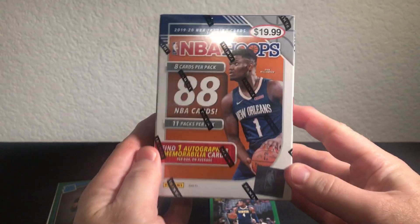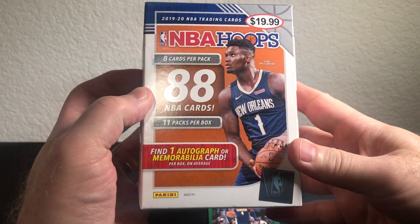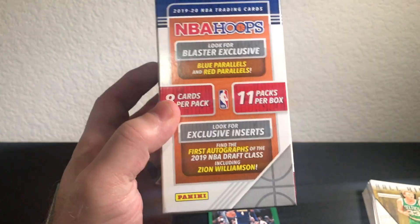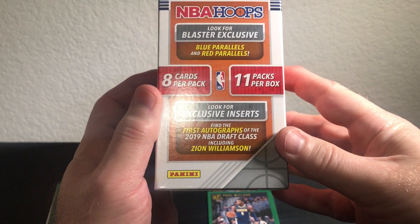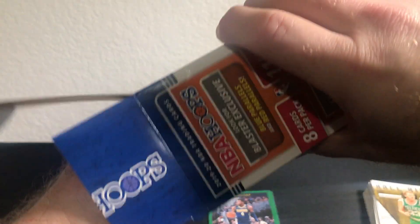Alright, now let's go ahead and bust open the Hoops. This is my first basketball of the year. You get one autograph or mem card — probably a mem card — eleven packs per box, eight cards per pack. Looking for blue and red parallels. You can find first autographs, including Zion. That would be awesome!